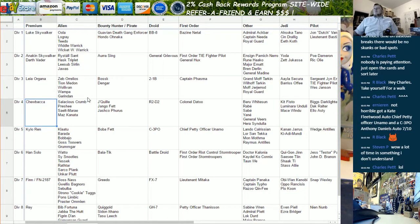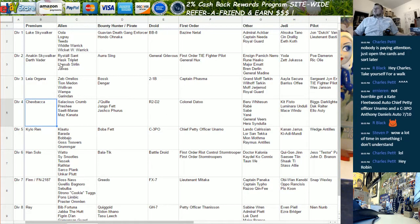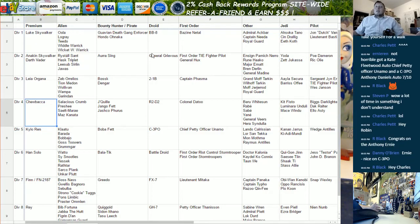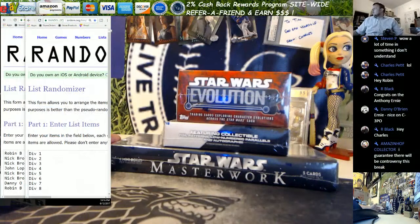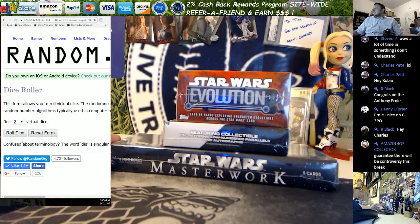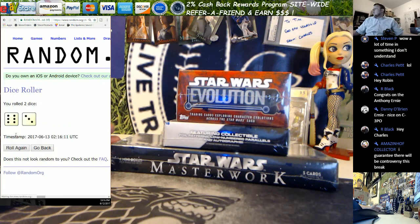Any dual books should be open game across divisions — no one division automatically wins a book unless it's a book for one character like Jabba the Hutt. So these are the divisions. We're gonna go over to random.org. We're gonna roll the dice three times: one, two, and three.